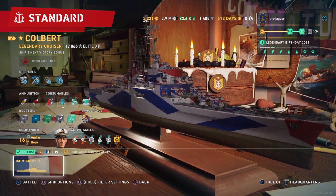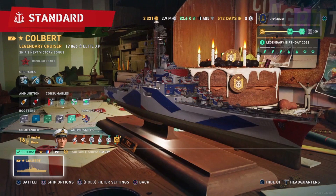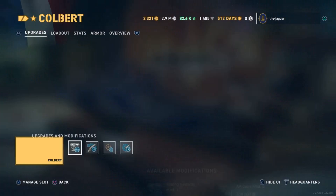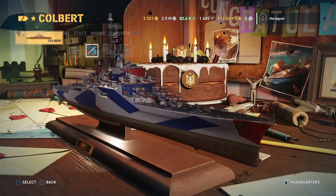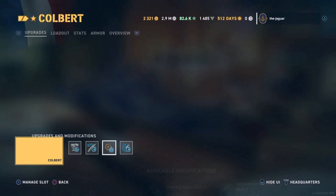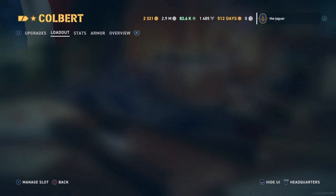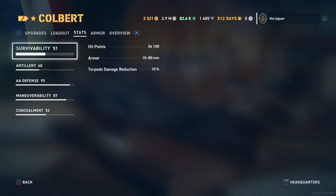I do have the ship for a couple of weeks as a community contributor — all community contributors have the ship to try out and create videos, which is basically what we're doing here. The ship setup is: aiming systems mod 1, steering gears mod 2, steering gears mod 3, and main battery mod 3 to quicken the reload time even more, even though it already has a ridiculously short reload time.